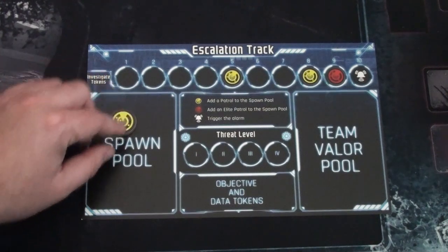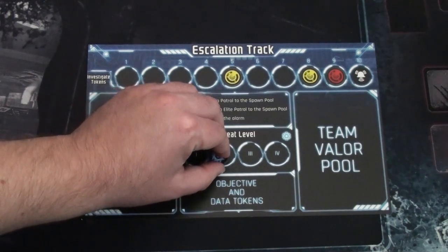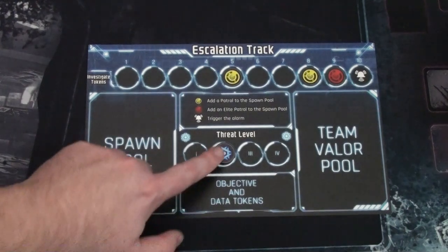Here's the spawn pool, which will have blips — enemies that appear and wander around the map. The important thing we need to set is the threat level, which equals the number of operatives you're playing. In this playthrough I'm playing with two operatives, so I'll set threat level to two. Cards and effects will reference this level for player-scaling.